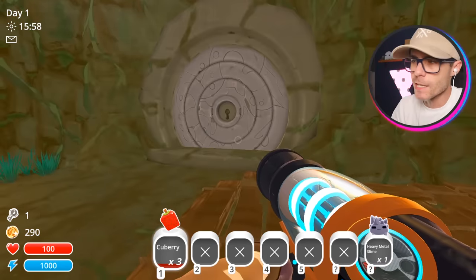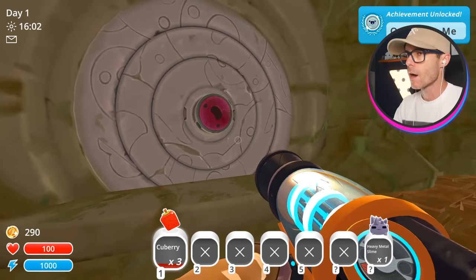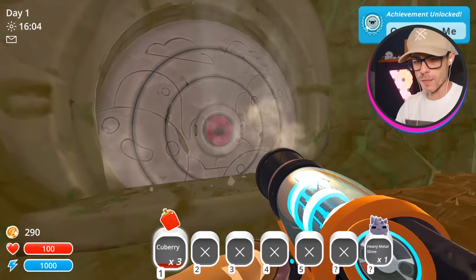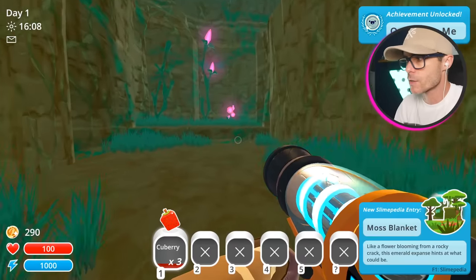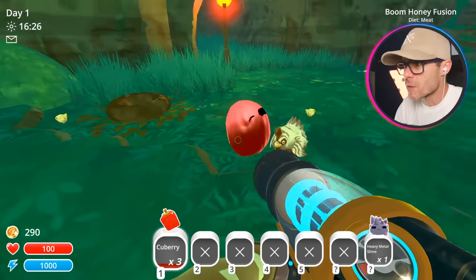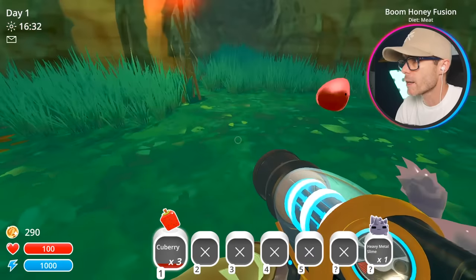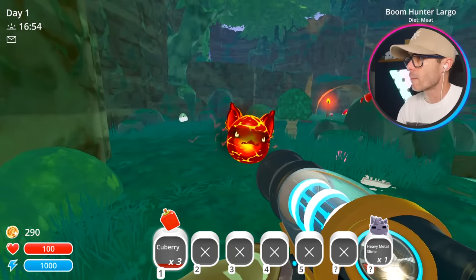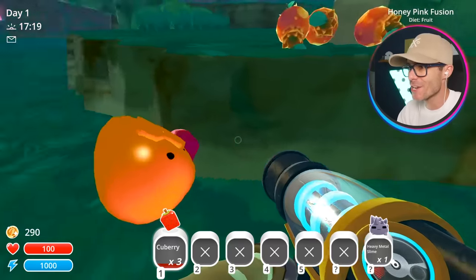Dervish Slime. I want you guys to let me know in the comments which one of these Fusion Slimes is your favorite. I think it's any of the Phosphor ones at the moment, because they turn a regular slime see-through — it looks super cool. What is that? That one looks weird. It almost looks a little bit like blood. It's a boom honey fusion. Where did you even come from? A boom hunter Largo? You're not supposed to be there. Honey pink fusion.